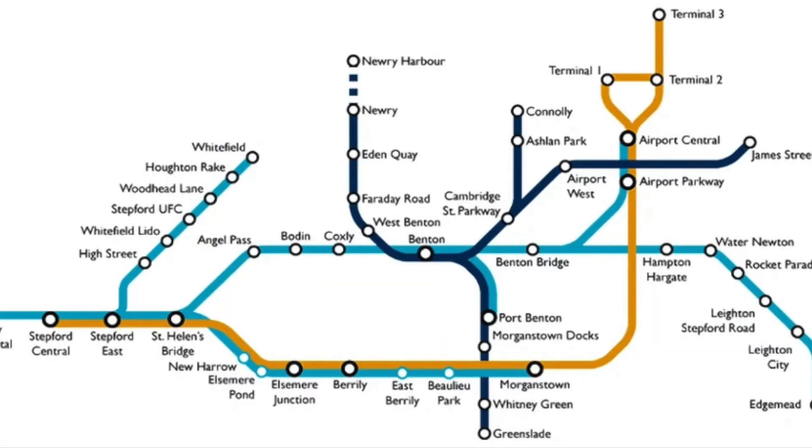On version 1.3, Airlink got rebranded and received a new logo and color. Because of this, on the network map, the Airlink routes were changed from yellow to orange.